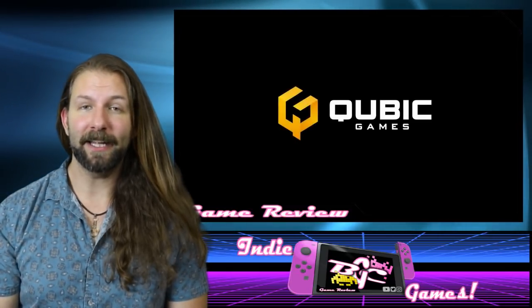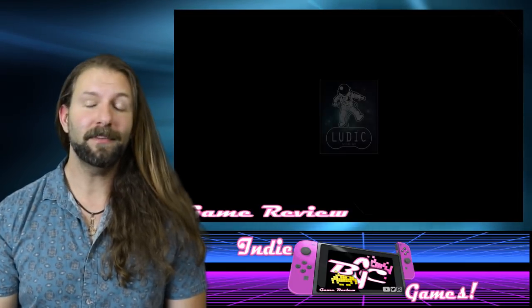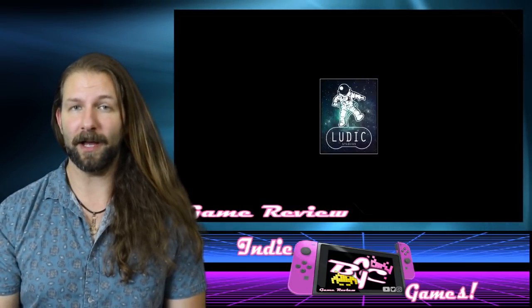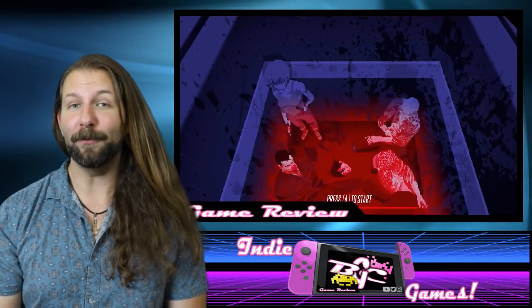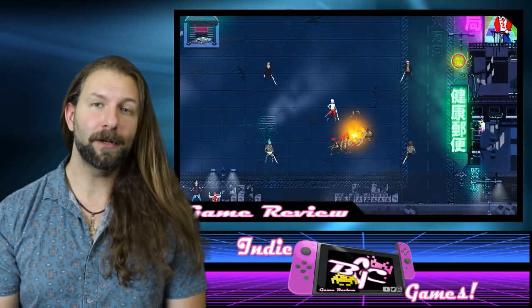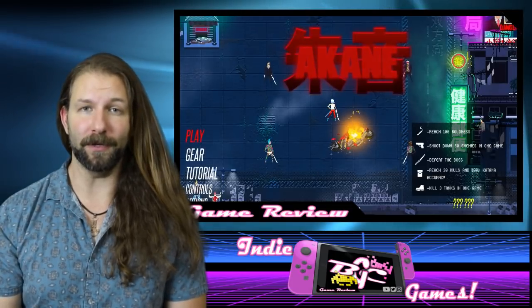If you have heard anything about Akane, you already know that it's a pretty fast-paced slash-and-dash game that resolves itself primarily in an arena-style way of combat. As such, there's really not a need for a story, and luck would have it we don't really get one. Starting off the game, the main character pretty much says one line that alludes to the fact that she knows she's about to die, so she's going to take as many of her opponents with her as she can.